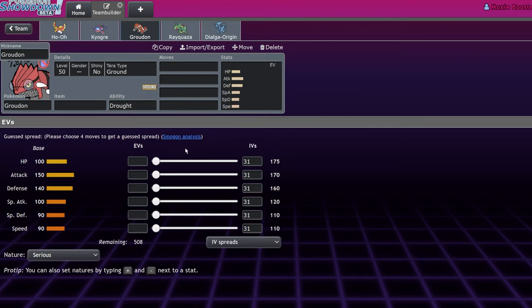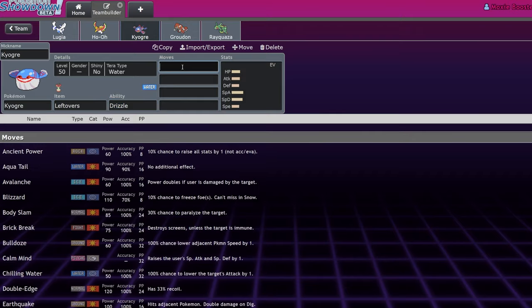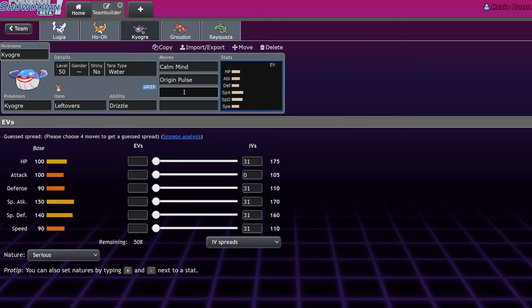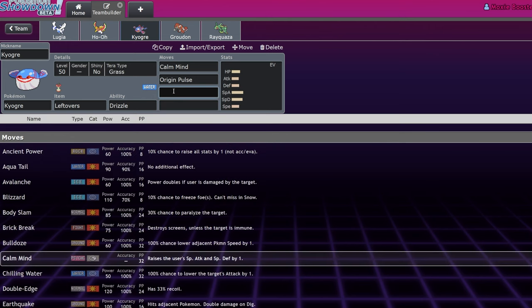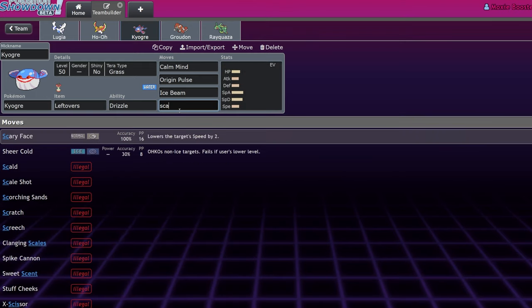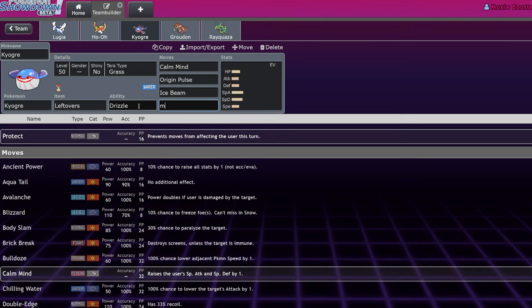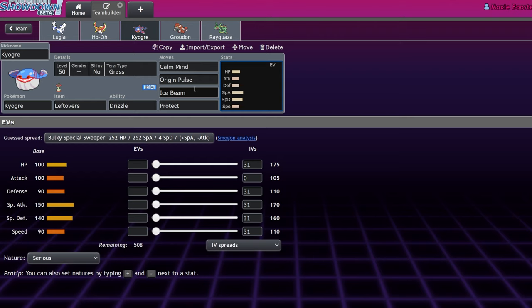Kyogre as a single restricted is probably not the call right now — as a double restricted we'll revisit that. The set might change completely. It might not be Water Spout anymore — maybe Calm Mind, Origin Pulse, Ice Beam with Leftovers. If you set up Trick Room with Farigraf next to it and go Tera Grass, it could still find a way. It also lost Scald this generation. The set is probably Origin Pulse, Muddy Water, Ice Beam, Protect or Calm Mind.